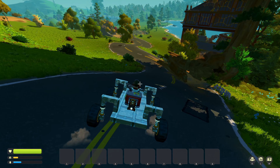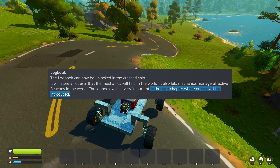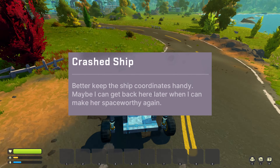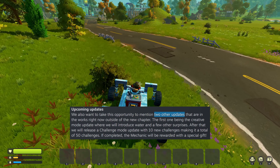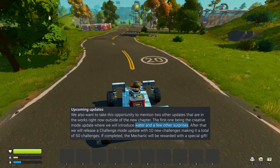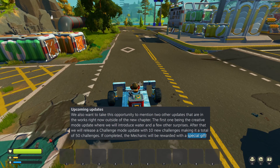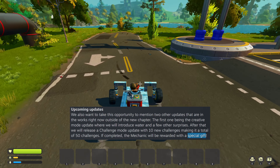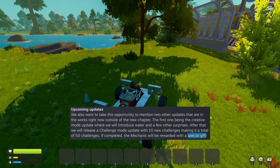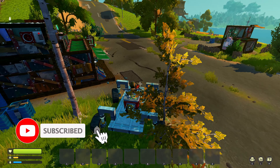There have also been some hints about the next chapter of survival — there will be a quest system. Also, the description of the spaceship hints that we can one day restore the spaceship. Axolot also announced two upcoming updates: the first being an update to creative mode which will add water and a few other surprises. After that they will release a challenge mode update which adds 10 new challenges, and if you complete all 50 challenges you will get a special gift.